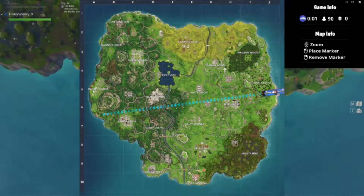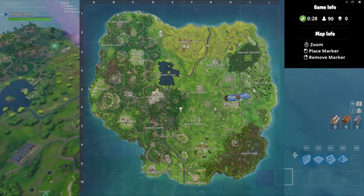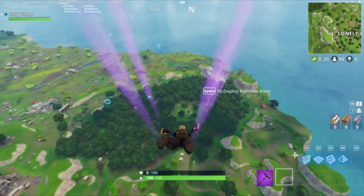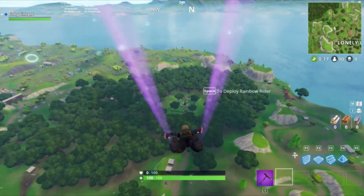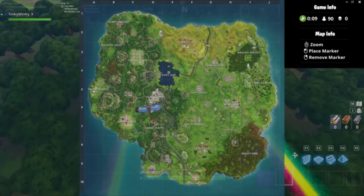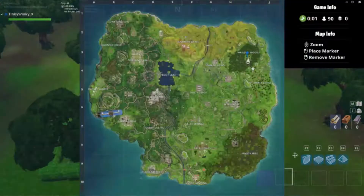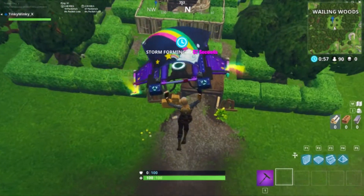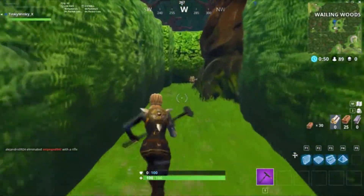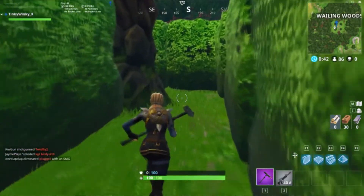Alright, and for week seven, we will be following the map from Retail Row, and this map will be leading us to Wailing Woods. Since Wailing Woods is a mini maze, I'll be showing you exactly how to get to it. It's around here. From the bottom of Wailing Woods — you see on the map, it's the bottom part — if you go through the gates here, then you just take a left all the way to the end over here, and it will be right here at this dead end. The gold thing will be right there.